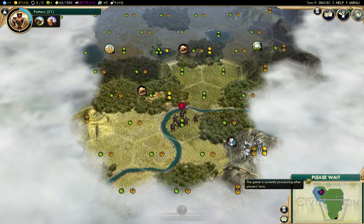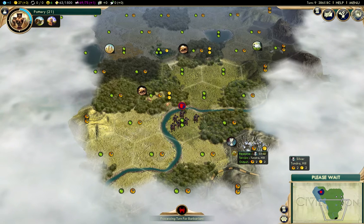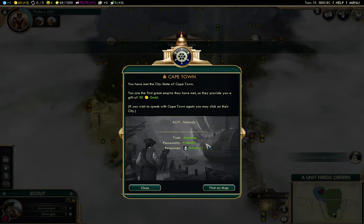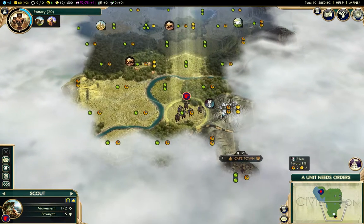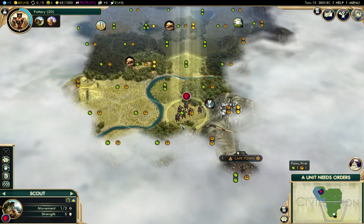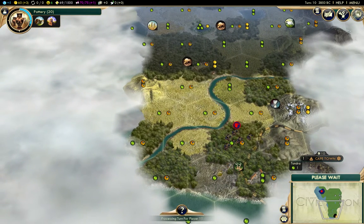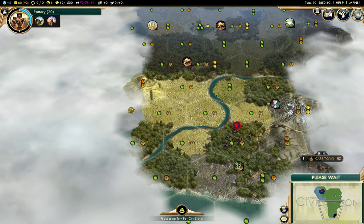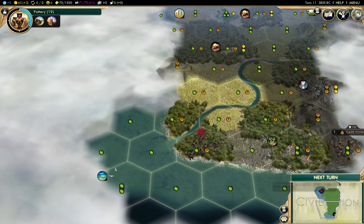We've got a city-state here, and we're the first ones to contact them, so we get 30 gold. It looks like we've got the coast over here — we've got ocean tiles.